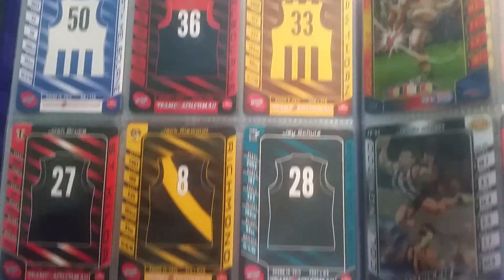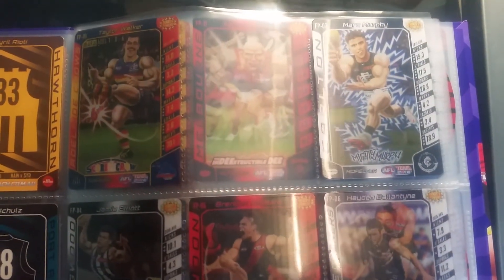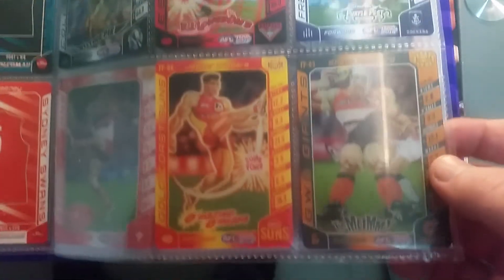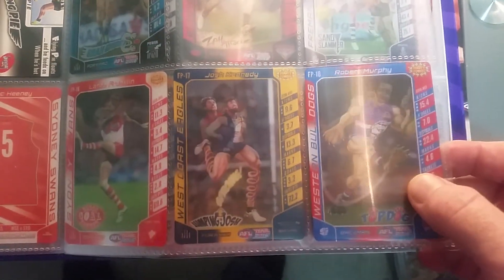Here are the footy pedals, FP1 to 19. I'm missing Brisbane and Geelong. There's the backs of those ones. I'm also missing Richmond and St Kilda footy powers — those are the first 18. Then you've got FP19 to 36.